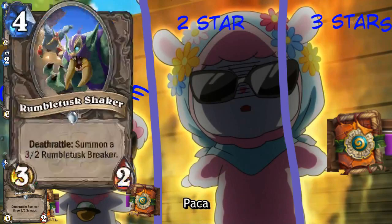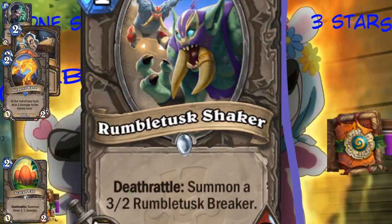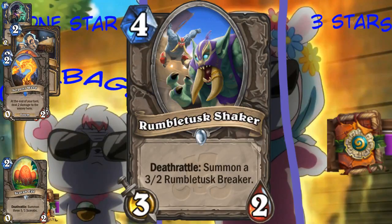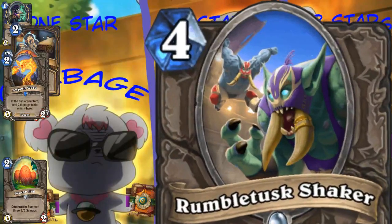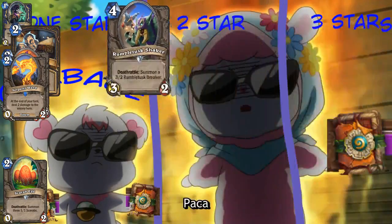So our next card is Rumble Tusk Shaker. Deathrattle summon an identical minion. It sounds like it should be an elemental, but it's not an elemental. Why do you think this sounds like an elemental? I hear Rumble and Shaker and I think Earth Elemental. It even has Shaker. It has some nice Luciador masks on it. I like the flavor of it, but it's not an elemental, so it's garbage.